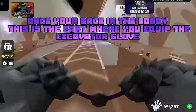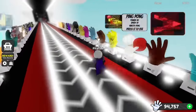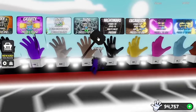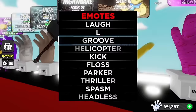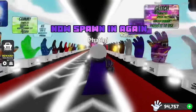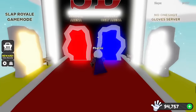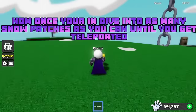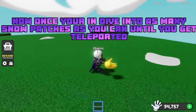Once you're back in the lobby, this is the part where you equip the excavator glove. Now spawn in again. Once you're in, dive into as many snow patches as you can until you get teleported.